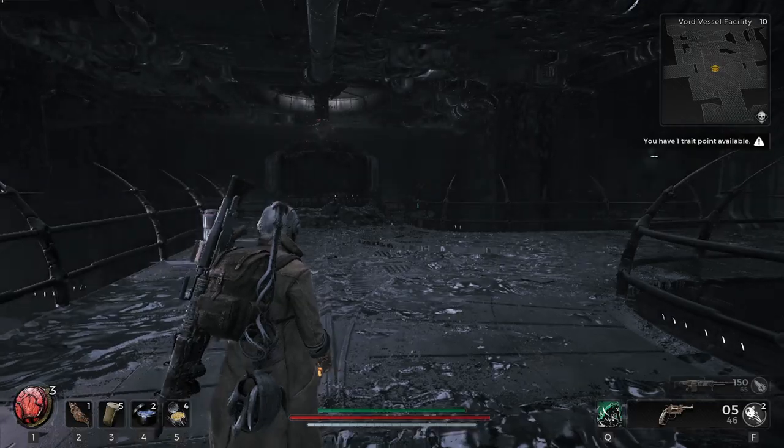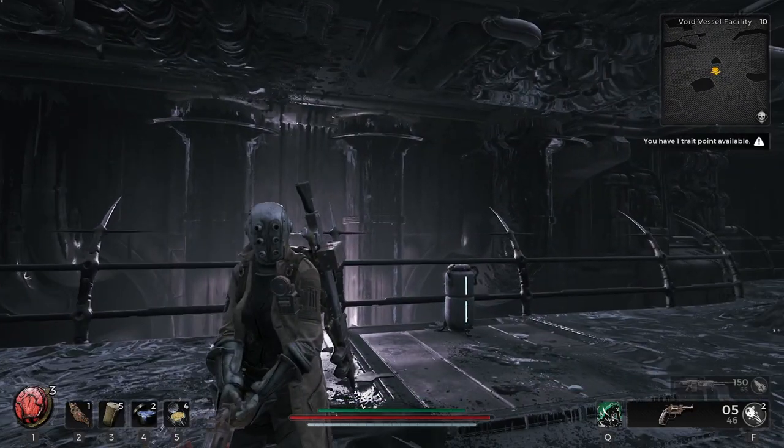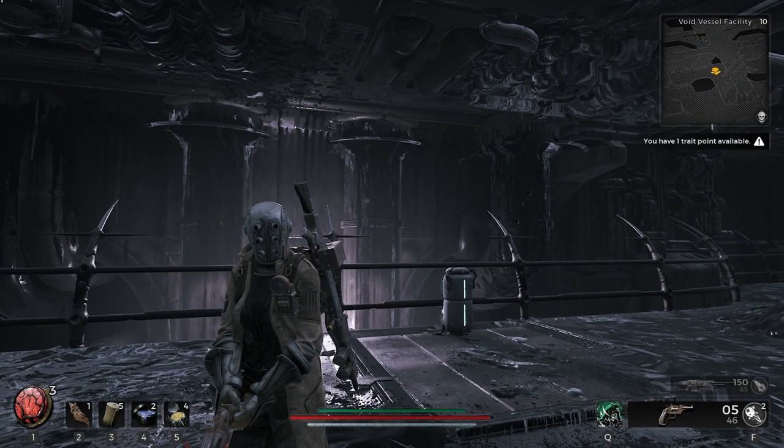I think that's everything. I think the whole point of the Void Vessel Facility, if it's like mine at least, was this boss fight. Okay, I'm going to call this walkthrough right here — that was the Void Vessel Facility. Your version may be different. Either way, if you found it helpful, check out the description for other Remnant 2 walkthroughs, guides, puzzle guides, all sorts of things — I have every video categorized down there. That is it for this one, guys — that was my walkthrough of the Void Vessel Facility in Remnant 2.